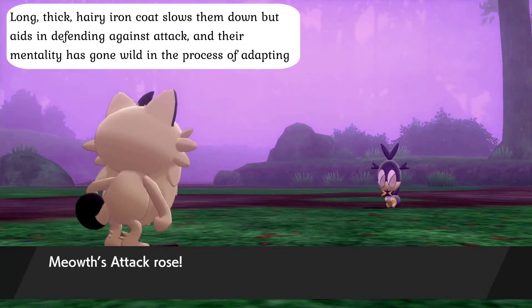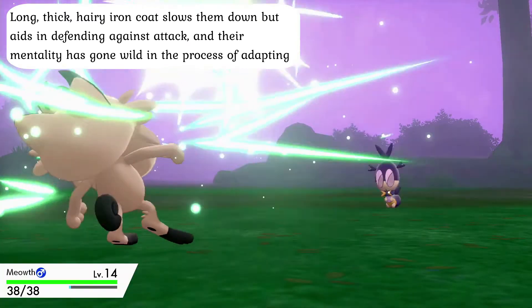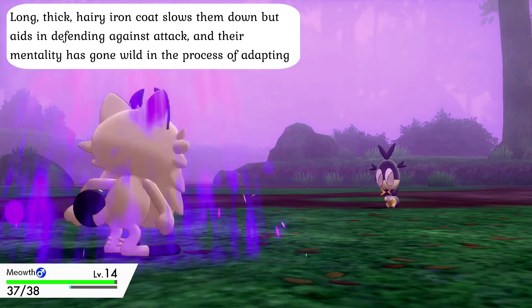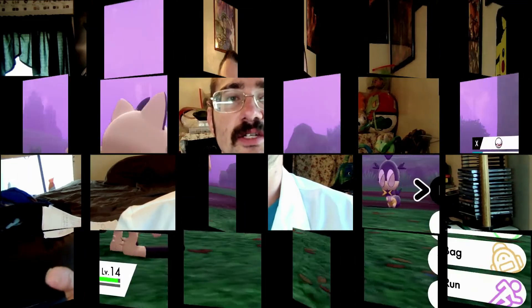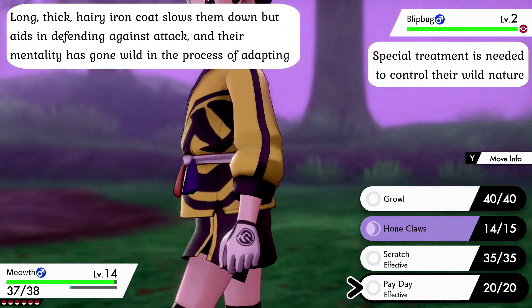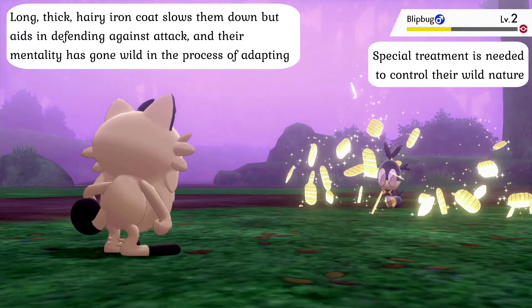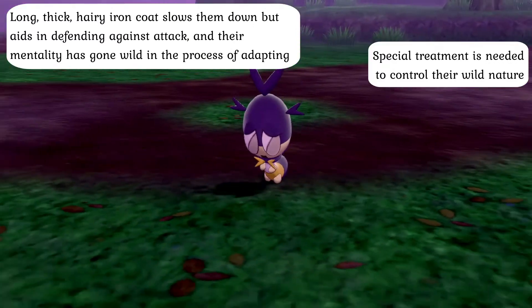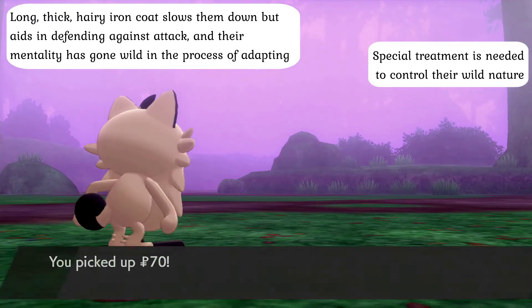This has resulted in them losing most of the agility that the species is otherwise known for, but this has done little to deter them as their mentality has developed into something quite wild and very difficult to tame under normal circumstances. The coins on their forehead have grown dark from constant exposure to seawater, and the darker the coin is, the harder it tends to be and the more respect the owner garners from its peers. This type of Meowth is different enough from its other contemporaries that special treatment is needed to keep their wild nature under control, while they will gladly use their host of stronger attacks, including a devastating Thrash attack.